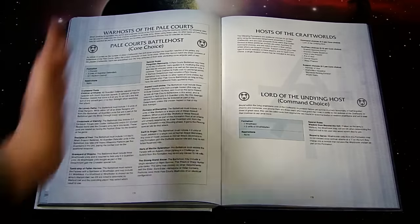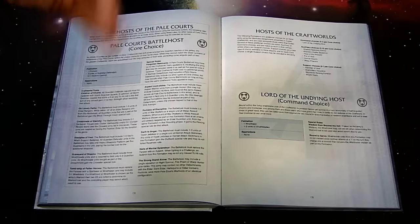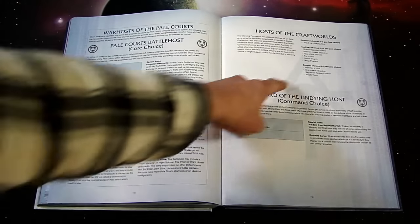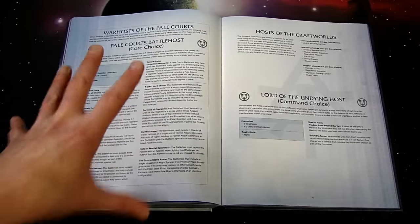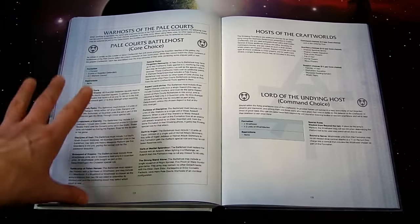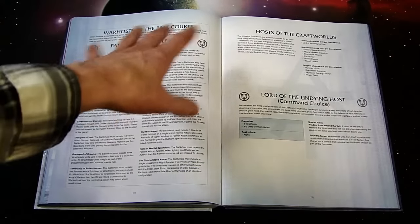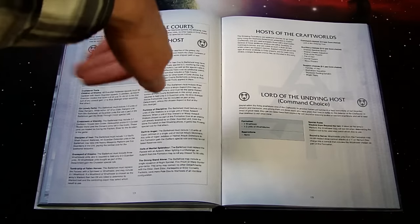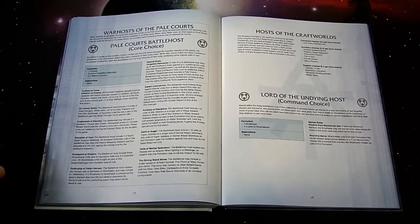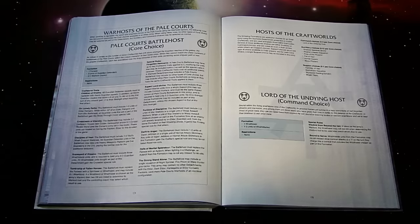So basically the flow chart splits: do you want to go Mymeara, or do you want to go Craftworld Eldar Pal Courts with these new ones? They introduce a new category called support choices, which is how they're sneaking in Lords of War from this book. Do you want to go Pal Courts or Mymeara? If you go Pal Courts you can double up on Pal Courts, but if you go Mymeara you can still do other cores from the Codex Craftworld War Host detachment list.